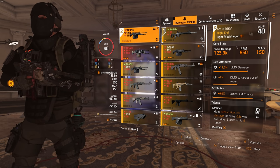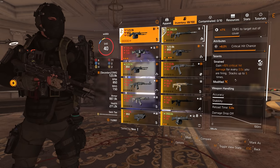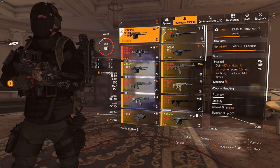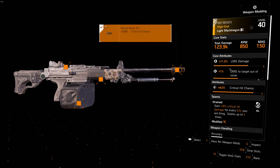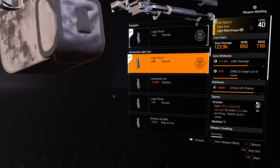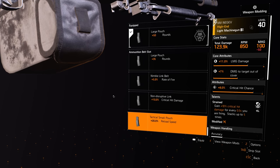Similar to the MG5, it's insane for damage. For the challenge, I use Strength, which gives 50% critical hit damage when you shoot for around three seconds. I mod that with critical hit chance everywhere, and a 50-round mag. If you have the knee pads like I do you could go something else, but mag size is king.